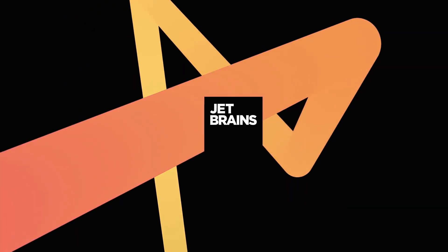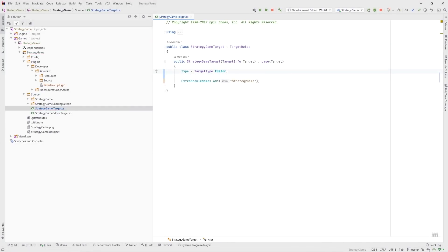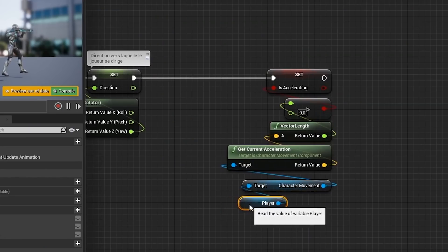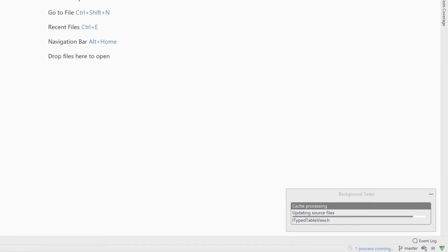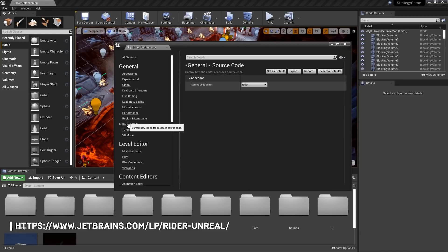You may remember our spotlight on Rider for Unreal Engine by JetBrains, an IDE for both Windows C++ development and Blueprints. With plans to release later this year, they're hosting a UX study. If you'd like to help them out, they're offering a product subscription or gift card for feedback from qualified responders.